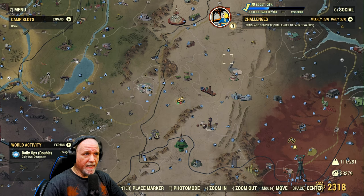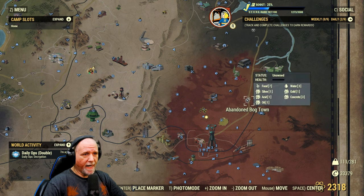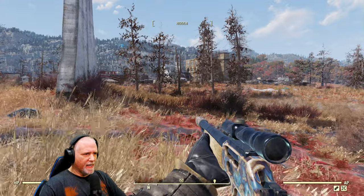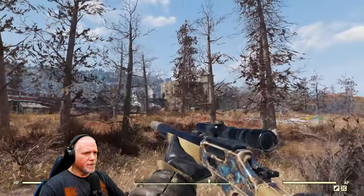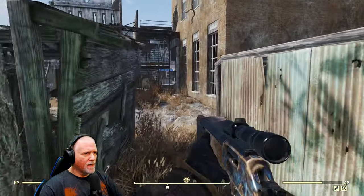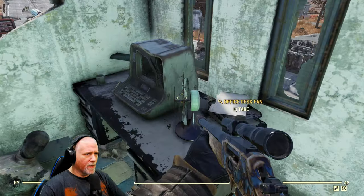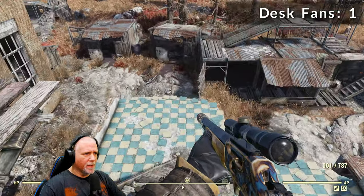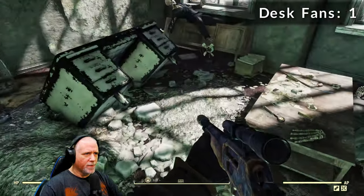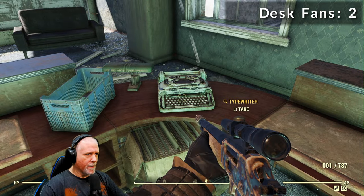Our first junk location is going to be in the Cranberry Bog — the abandoned bog town. We're going to take the Pylon V13 waypoint and fast travel there. Dropping in at Pylon V13, we're going to turn to our left and head towards the brick building. We'll head right over, go up the ladder, and grab the desk fan. Then we'll drop down and head into the main lobby of the office building. In the side room, there's another fan — grab that. In the main lobby area, there's also a typewriter — go ahead and grab that.